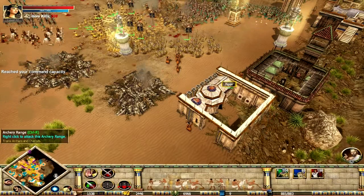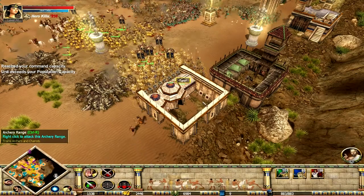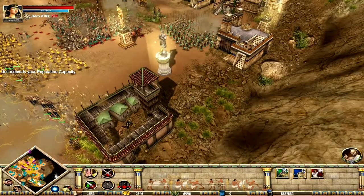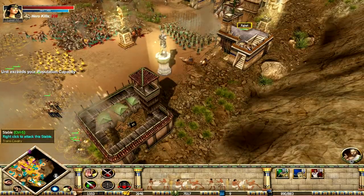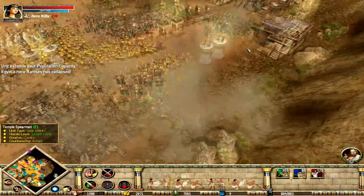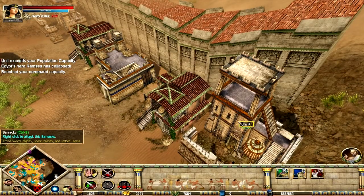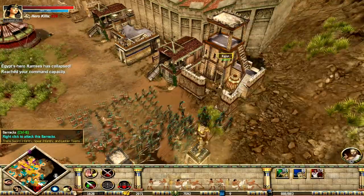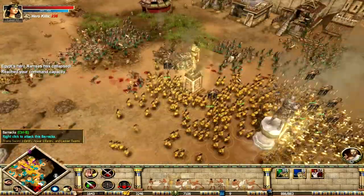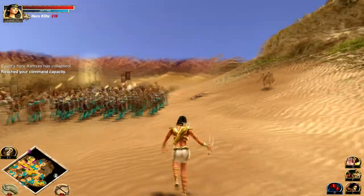Get rid of the bloody Egyptian archery range. Now once that's done, get rid of the bloody Romans. Cut them off at the head, cut out the heart. I'm just going for the buildings mostly over anything else, trying to kill everything. Oh hi, Romans. Mass archers!